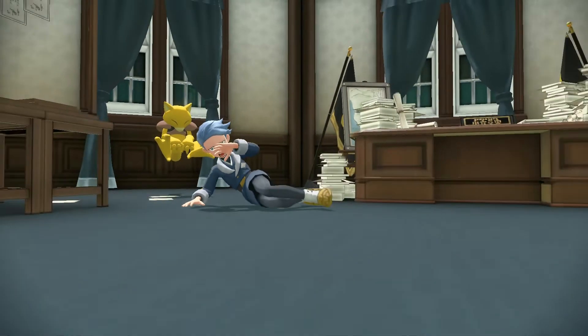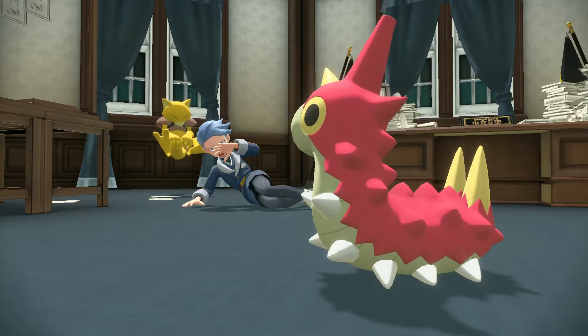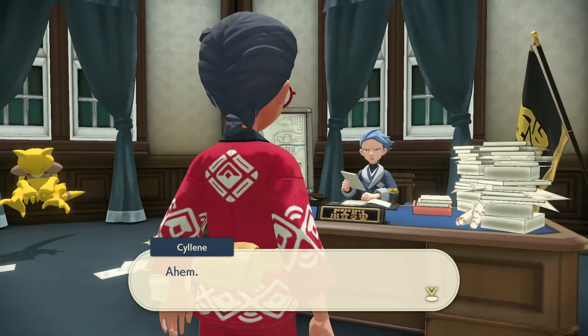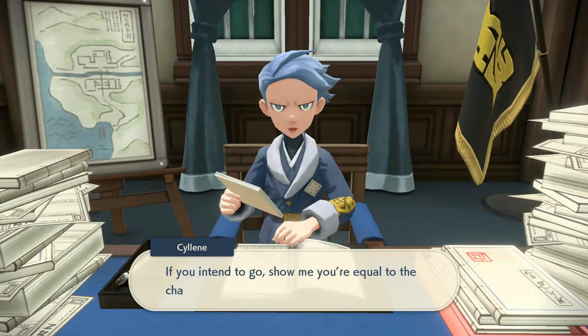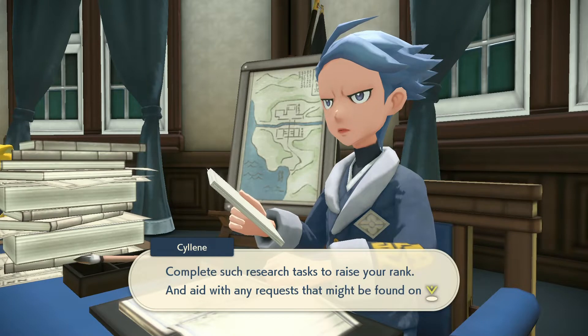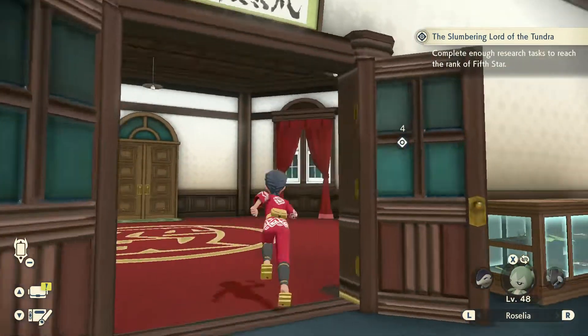We're down to the final step — taking on this legendary Pokémon, the Slumbering Lord of the Tundra. Kamado adds: no matter how many frenzied Pokémon you quell, you are still a stranger to our world, and no small number of people still regard you with suspicion and distrust. But most cannot hope to earn the trust of as many as possible, and to do that you must prove yourself through your actions. Then suddenly — Cogita gasps and says to get outside at once because there's a Wurmple outside.